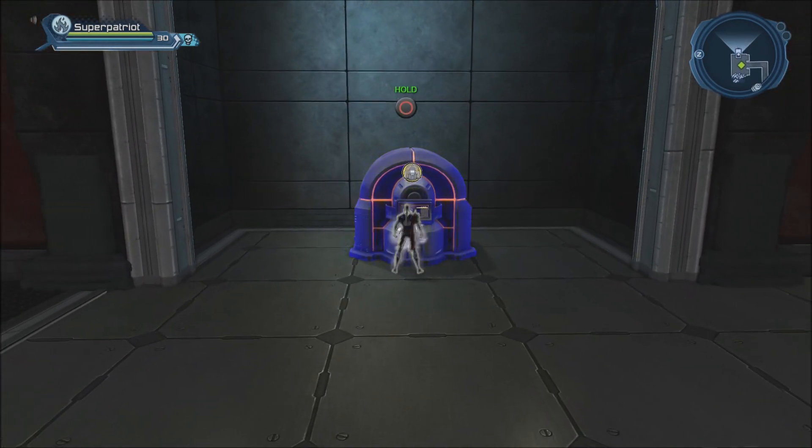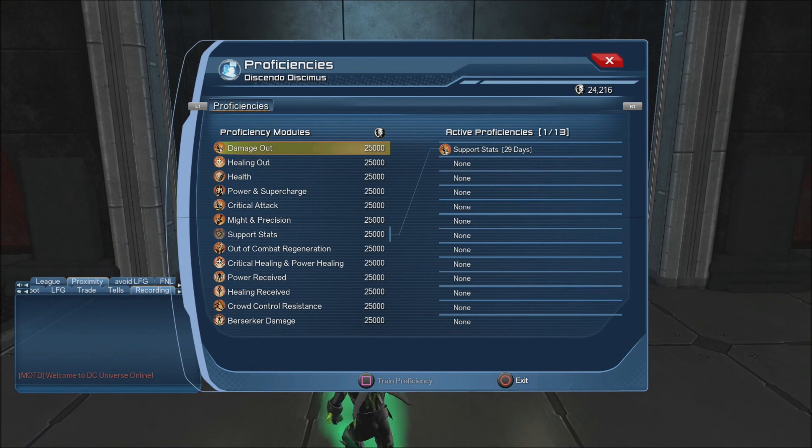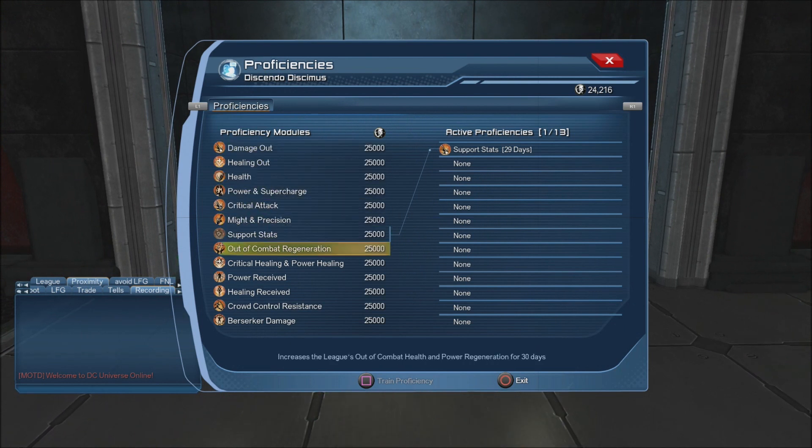This is the generator, and this is where you put your proficiencies. Each proficiency costs 25,000 prestige and expires after 30 days. This one gives you 3% extra damage out. Healing out gives 30% extra healing out. Health gives increased health by 5%. Power and supercharge is increased by 50%. Critical attack damage is increased by 1%. Might and precision is increased by 3%.